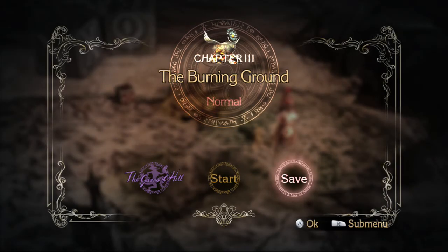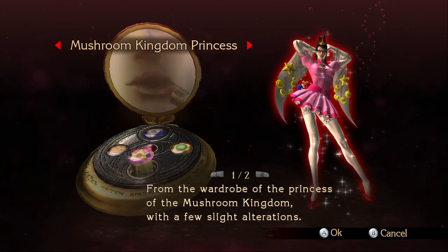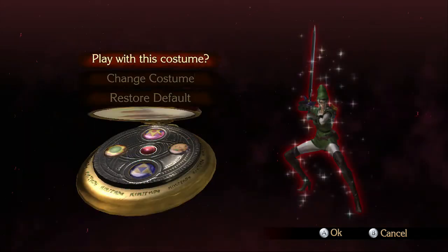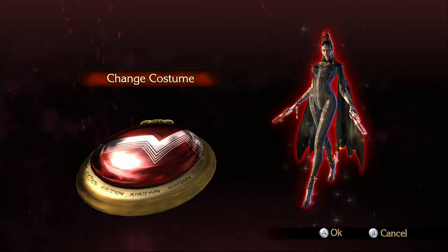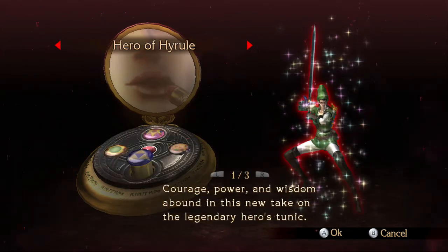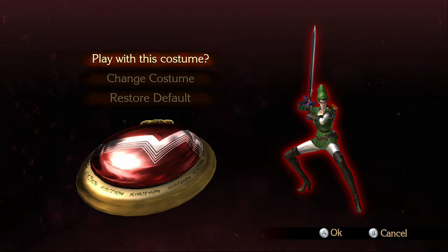Welcome back to another part of this Bayonetta playthrough. We're now on chapter 3 — there are about 15 chapters in the game. I actually unlocked a new costume, but we haven't done all the Nintendo ones yet. Let's go with the Hero of Hyrule. Might as well be Link for now — it's actually one of my favorite costumes in the game.